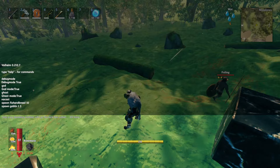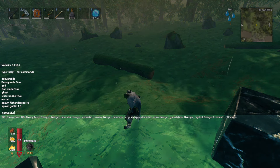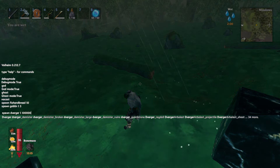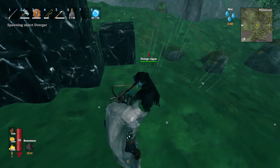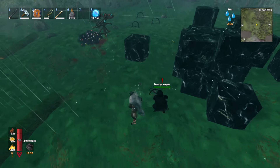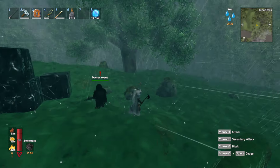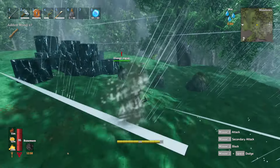This also works on gear. You can do 'spawn Draugr' and then the numbers — so something like 1, 1, then a very high number — and you'll spawn an extremely high-level Draugr that does massive damage. The same concept works for your weapons — this right here is a level 1,000 axe and you can just one-shot things with it.